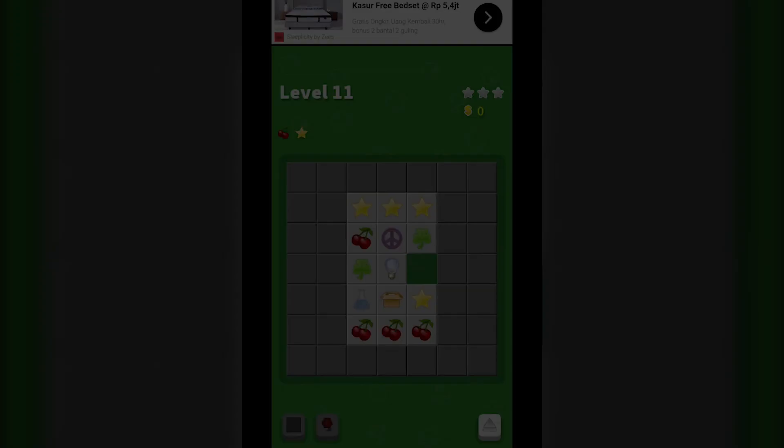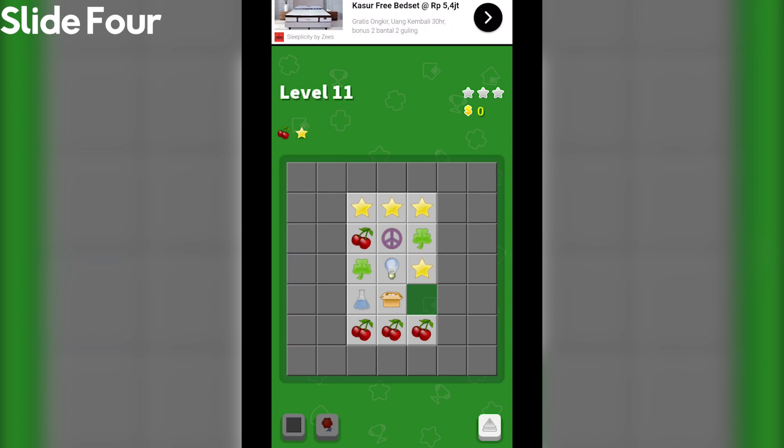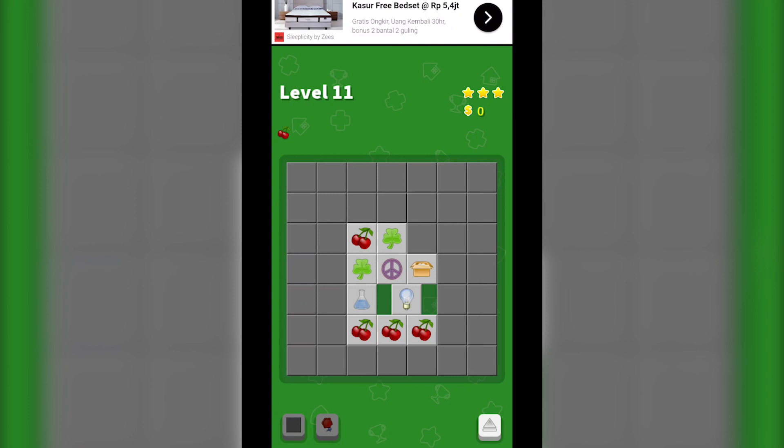Next up we have Slide 4. Your objective is to slide each tile to form a group of 4 tiles or more and collect contained items. You can group them by type, and a tile can only be moved if adjacent to empty spaces. When you group 4 or more tiles, the goods they contain can be collected and they become blocks. To collect more than 4 tiles, it is necessary to place them carefully.